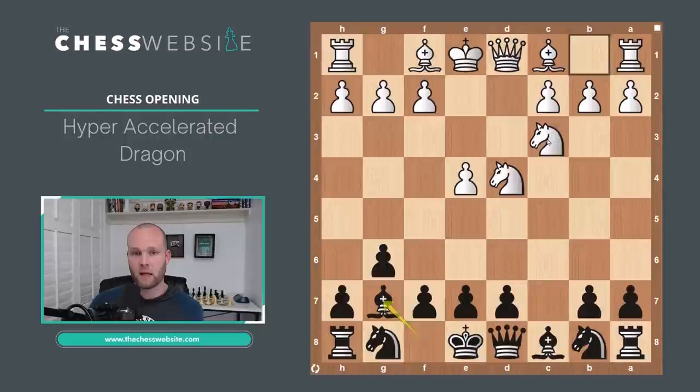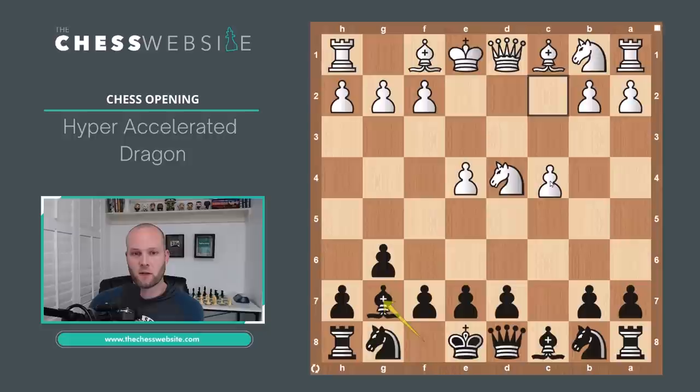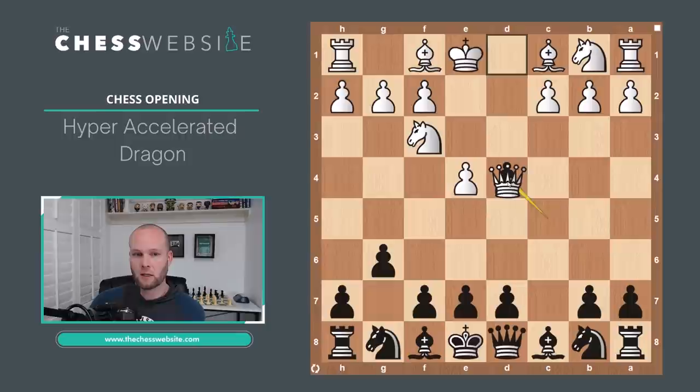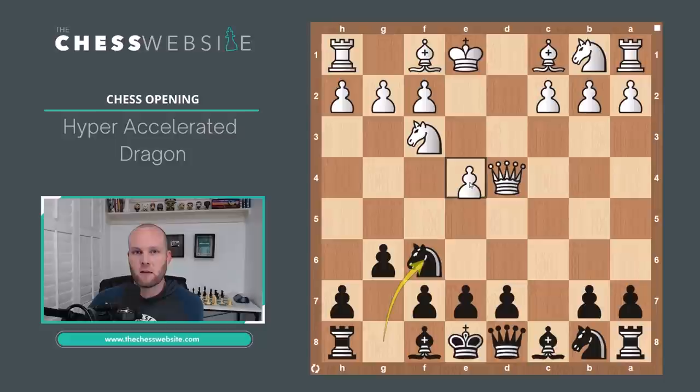If they take on D4, Black always plays Bishop to G7. White has two main options: Knight to C3 and pawn to C4. We'll look at Knight to C3 first. The other variation is if the Queen takes on D4 instead of the Knight — that's a reasonable play to get a very powerful piece into the center of the board. In that case, you can't play Bishop to G7; you have to play Knight to F6, knowing White can push forward to E5.